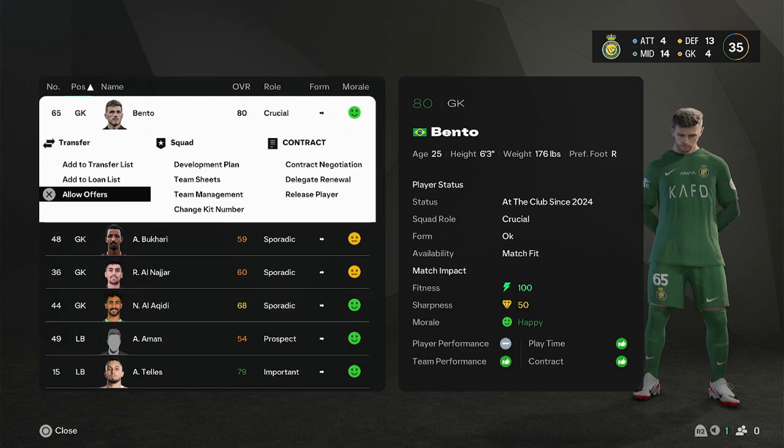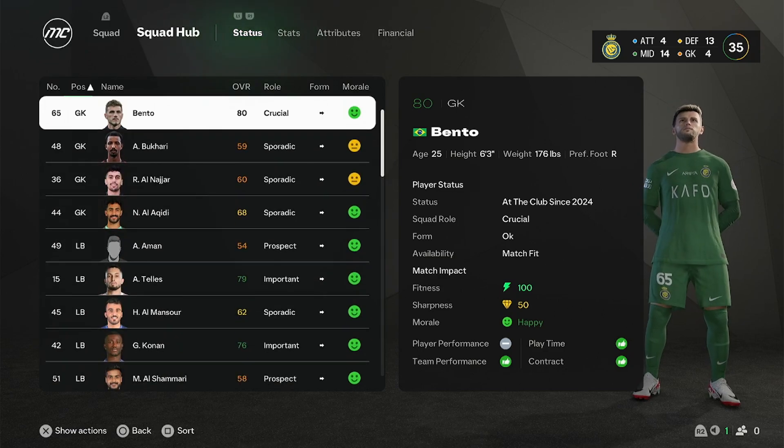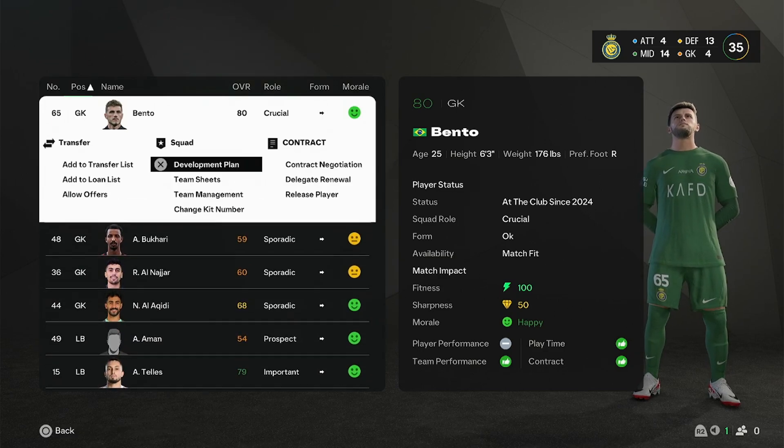You also need to take into account the player's release clause. So if you want to 100% keep a player, we're going to try here with Bento from Al Nasser.